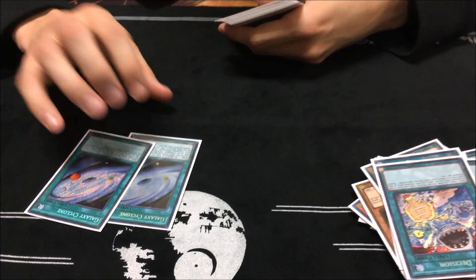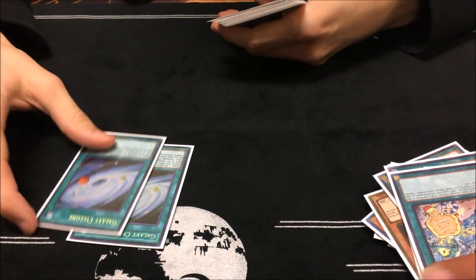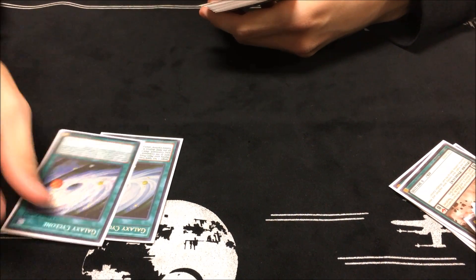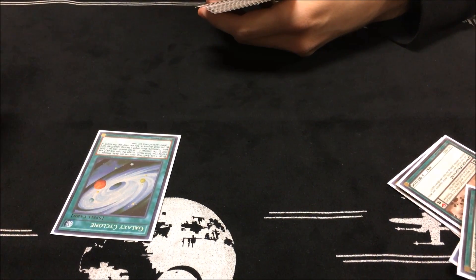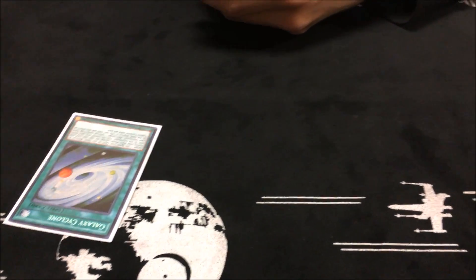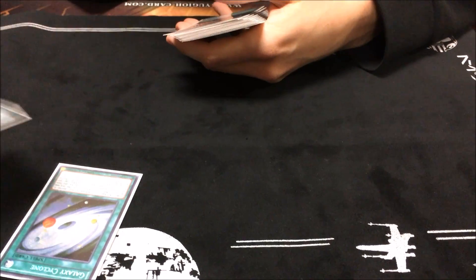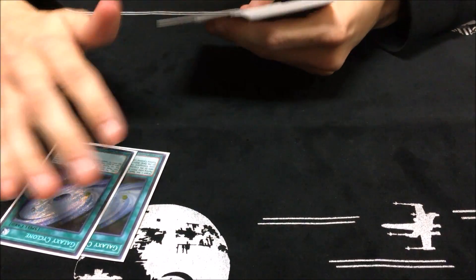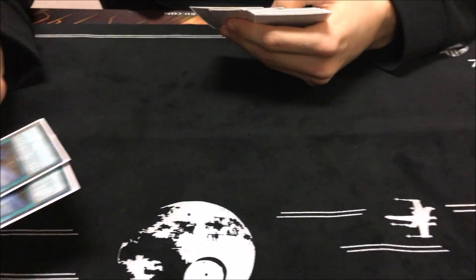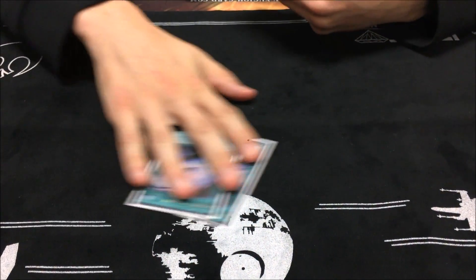Two Galaxy Cyclones in the main deck. I played this with the theory that if I went first and didn't have an Eccentric, I can pop my own Pendulum scales, and then it can be live later in the game for Floodgates. Or if I'm playing a Pendulum matchup, it's really good to just pop their scales as a plus from the graveyard. I usually side it out going second, because I know they're going to side anti-spell.